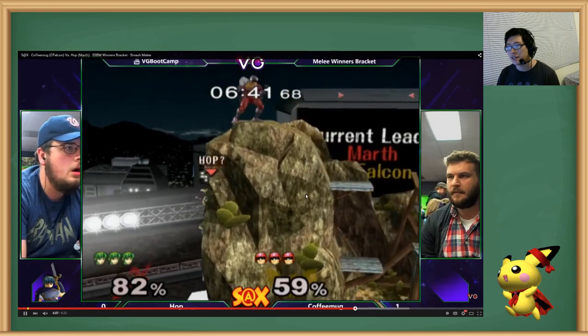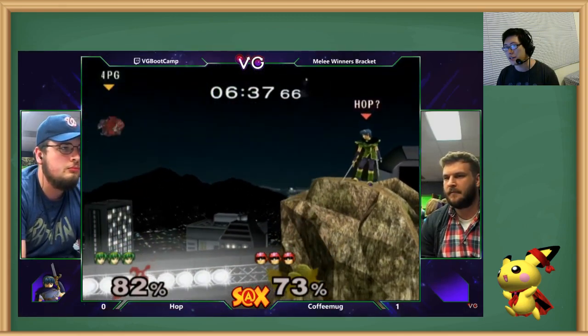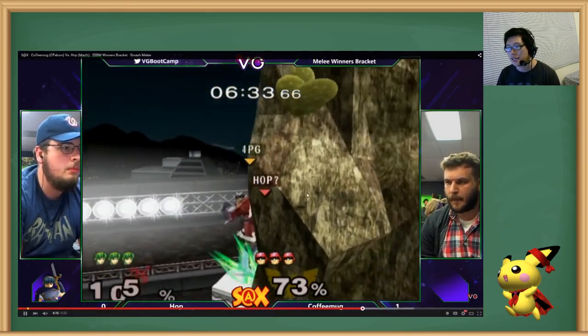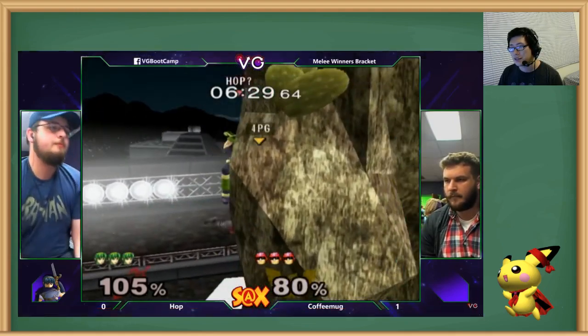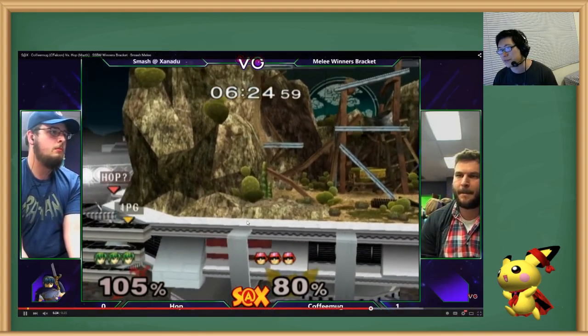One thing you want to do on this stage transformation is just up B to grab the ledge, and then come down with an aerial, and then up B again — like uppy, downer, uppy, downer, really fast. You can do it super fast, over and over. Ken does it all the time too.